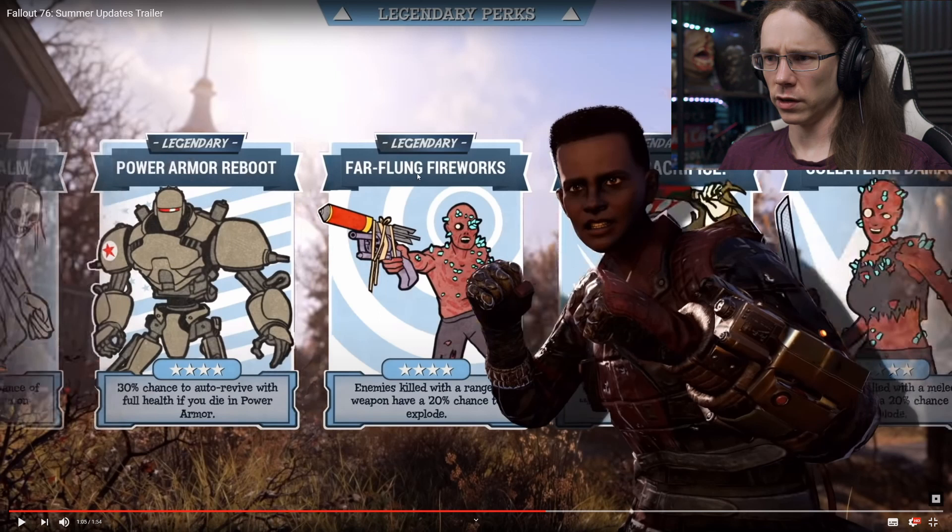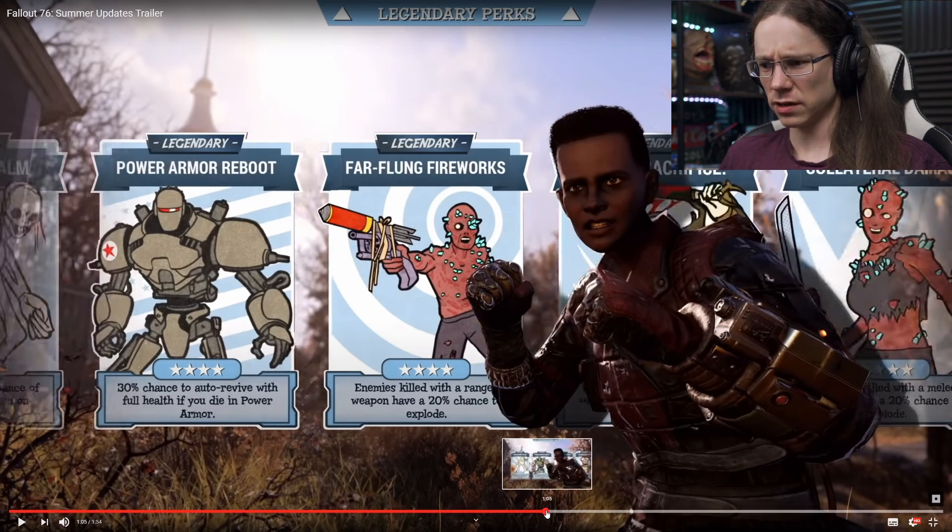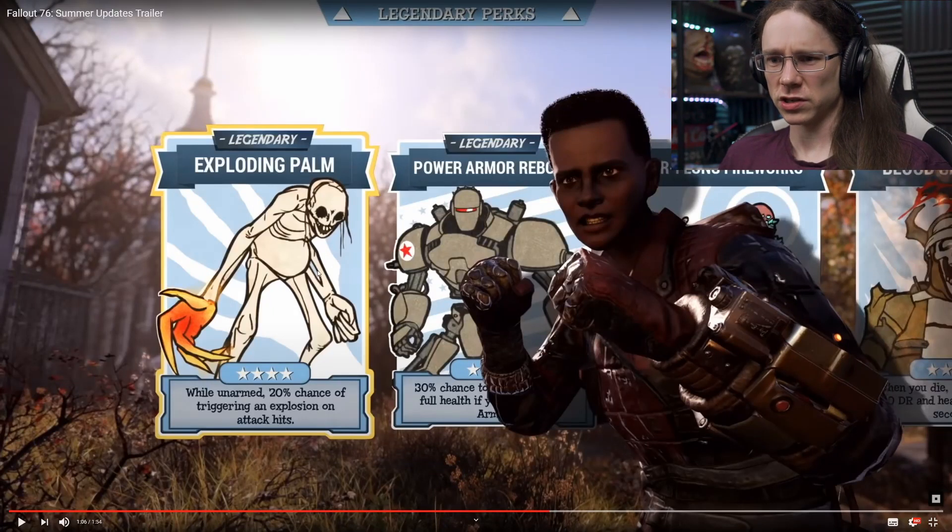Half-Blong Fireworks - enemies killed with a ranged weapon have a 20% chance to explode, same as Collateral Damage but at a distance. Presumably they do splash damage, that's actually not a bad perk. Power Armor Reboot: 30% chance to auto-revive at full health if you die in power armor - that's quite good. Exploding Palm: when totally unarmed, 30% chance of triggering an explosion on attack hits. That could be quite cool, especially boosted by Demolition Expert. Looks like they might have started to give it a decent overhaul.